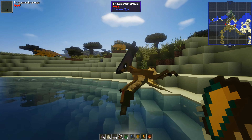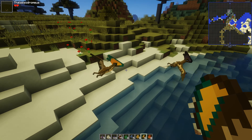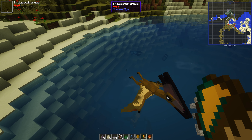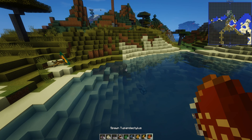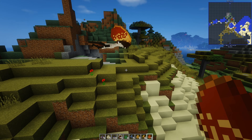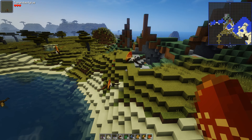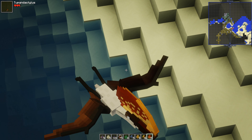Tsaagan Mangas - whoa! Look at that. Where are you going? I do like that. I've liked everything I've seen so far in this video - I like all of it. Tupuxuara - another flying creature, it's got to be. What a headdress! Wowza! Excellente!